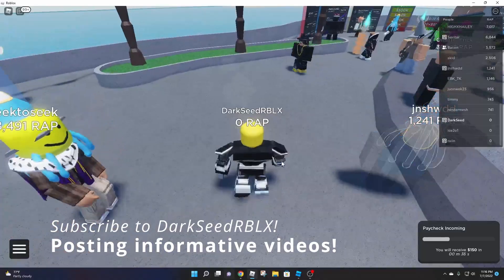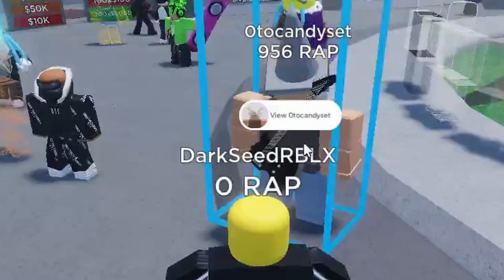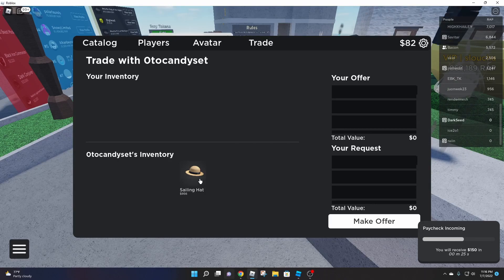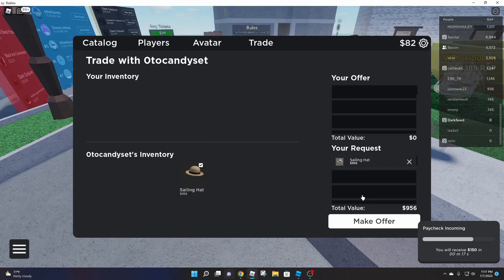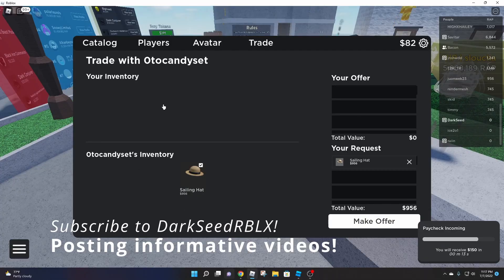I just bought two of them. Now the way to trade people in this game — first let's say I want to trade with this guy. I click on him and it shows me his profile. My inventory didn't show, which is a bummer — I think that's because my item is new.